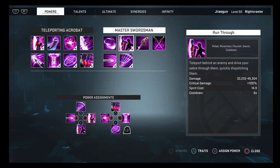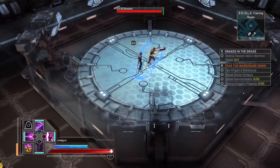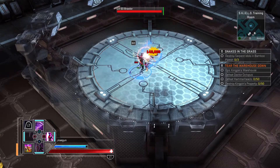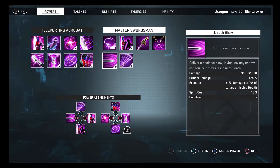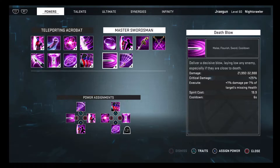Next, keyed to Square, is Death Blow — deliver a decisive blow to any enemy, especially if they're close to death. It does roughly 28k damage on average. You'll have 100% critical hit chance with this build, and it's an execute, so you'll see that damage really boost as people are low on health. Both of these attacks pop up every six seconds, so you're using them on cooldown non-stop.